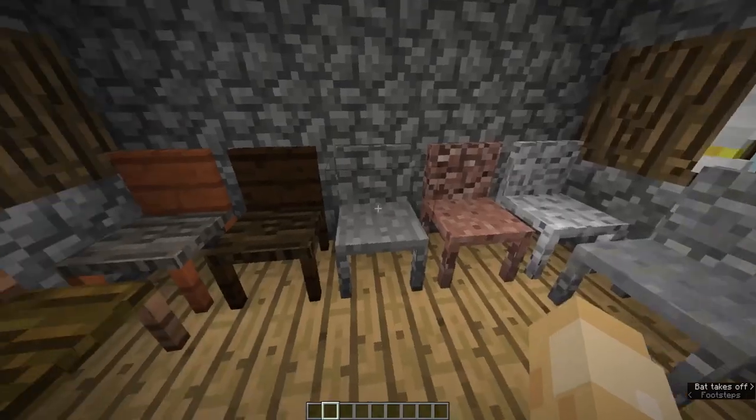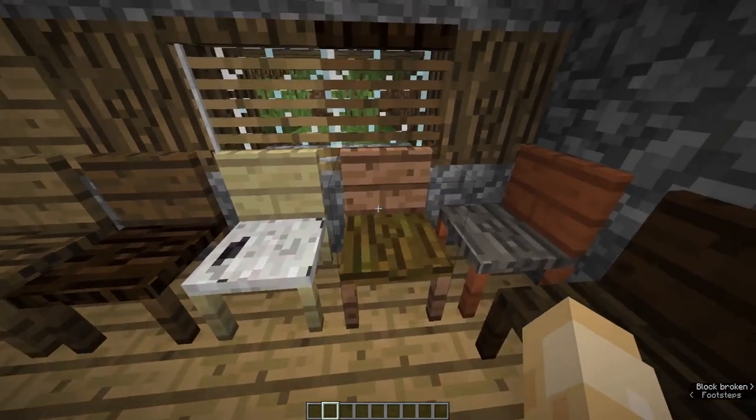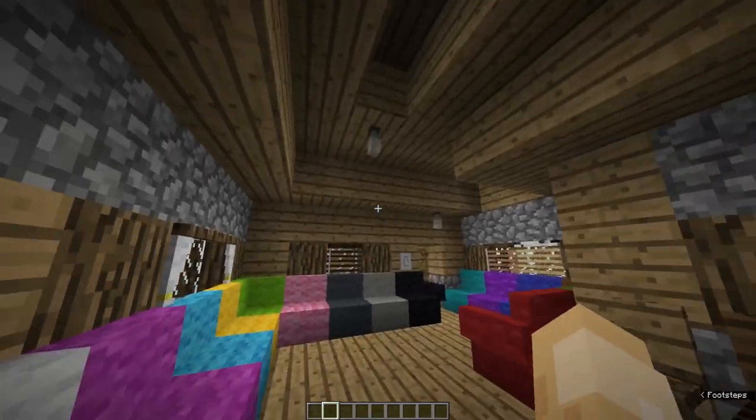Now the chairs come in each wood type and some stone types: oak, dark oak, birch, jungle, acacia, spruce, stone, granite, andesite, and diorite.